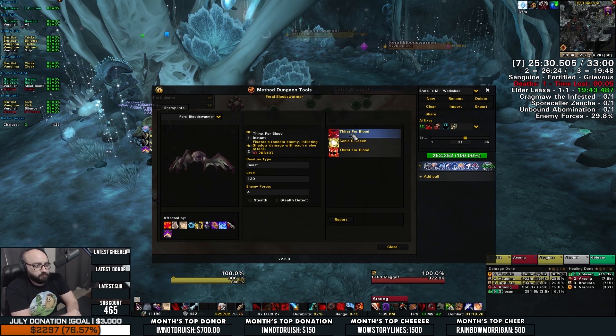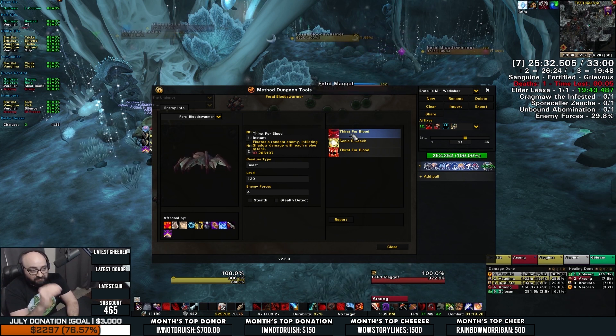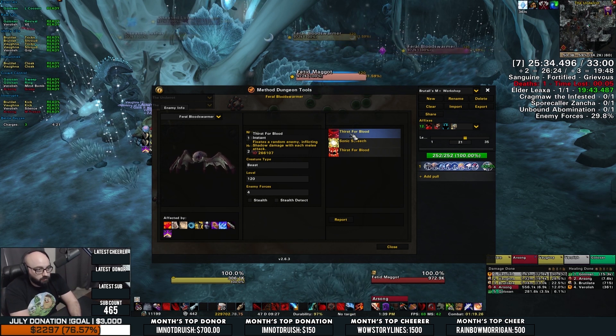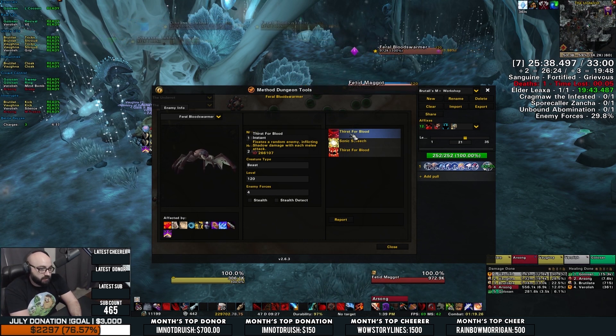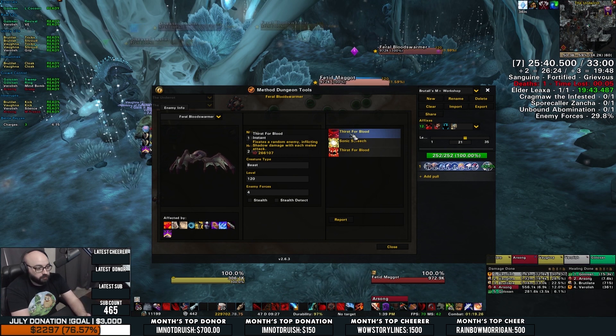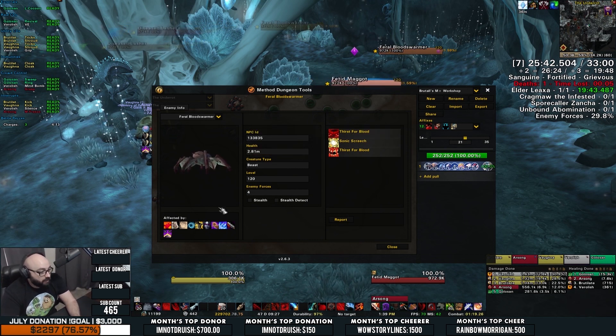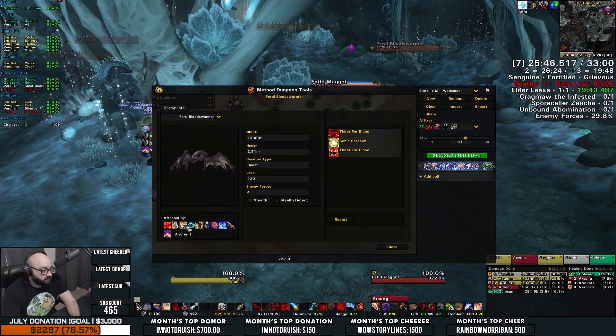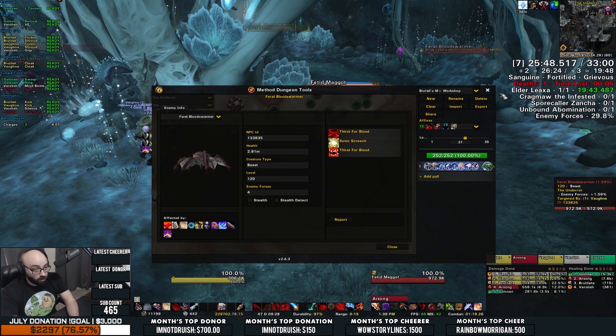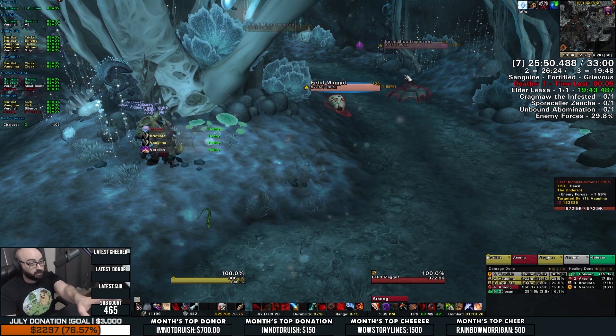You can knock it back with a Druid's Typhoon, you can Death Grip it if you're a Death Knight, using Blessing of Protection if you're a Paladin, and so on and so forth. The NPC forces the group to think about how your party needs to stay alive. So don't just expect the healer to heal through the damage. Work together, keep the targeted player alive, and this portion of the dungeon will go much smoother.